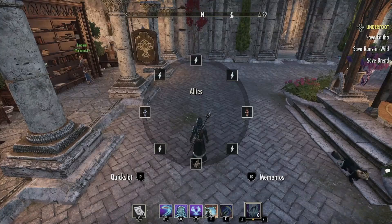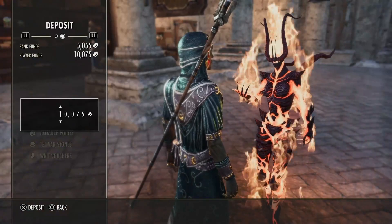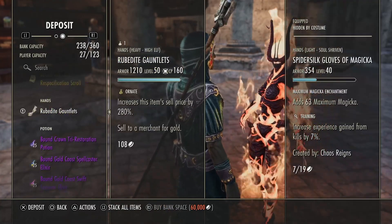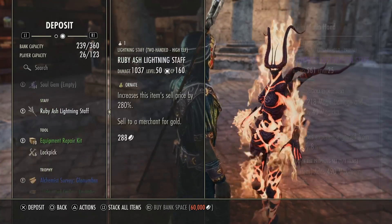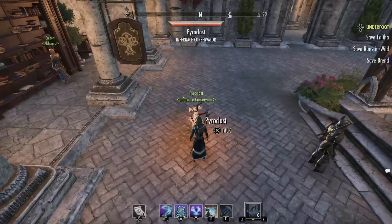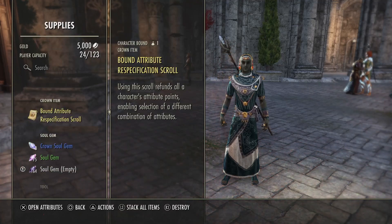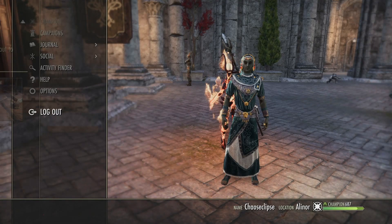From there, I will pull out my mobile bank. We're going to deposit. I've been keeping 5,000 gold on this character, so I'll max it out, take that away, and that leaves him with just 5,000. Anything extra — like this recipe or anything — we go ahead and throw in there. We're going to sell those, so I'll give that to the other character too. There's another ornate item, and we will do the alchemist survey too. All of that is going into the bank. We're going to log off with him. We already collected all his mail and opened everything that we had.